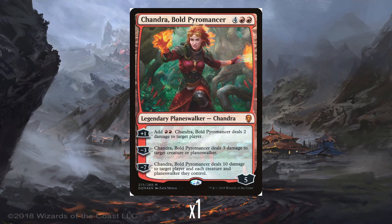So the foil Planeswalker is Chandra, Bold Pyromancer. 4 and double red for a 5 loyalty Planeswalker — that's kind of the average of what we've seen. Her plus 1 gives you double red and she does 2 damage to target player. I think that's fairly okay as a plus 1 ability. There's a big theme in the deck of Kicker, so something that adds more mana is pretty good.